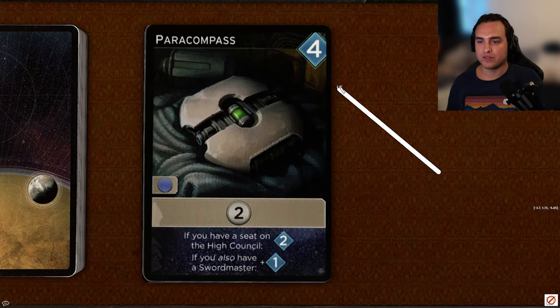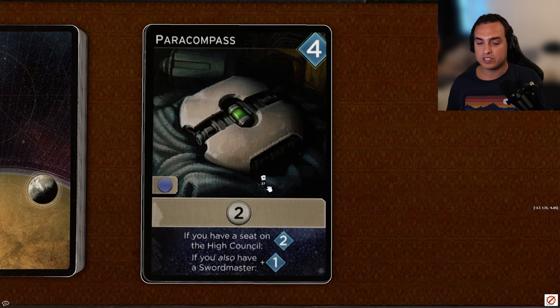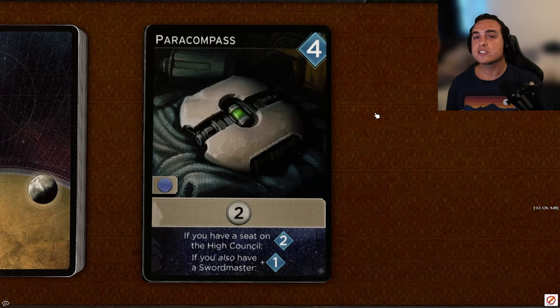Next up, Paracompass, a four-persuasion cost card with only blue access, which is a little unfortunate. But it does give you two Solari, and if you have a high council seat, you get two persuasion. Plus if you also have your sword master, you get one persuasion. So when this card is fully turned on...